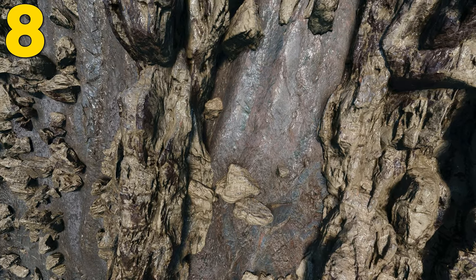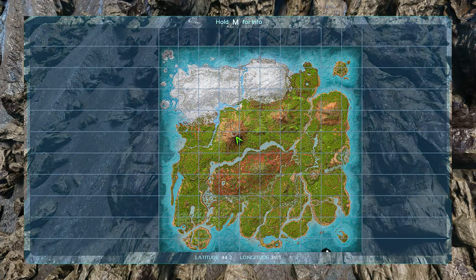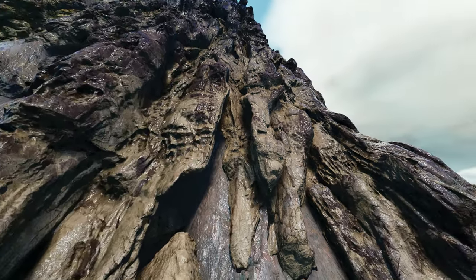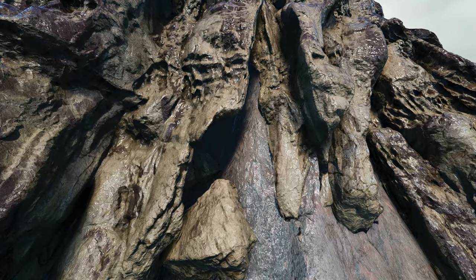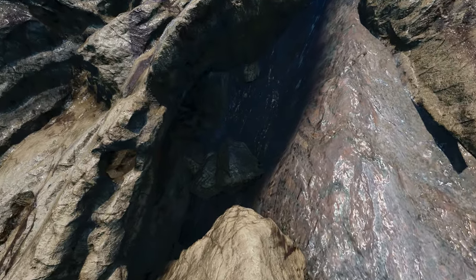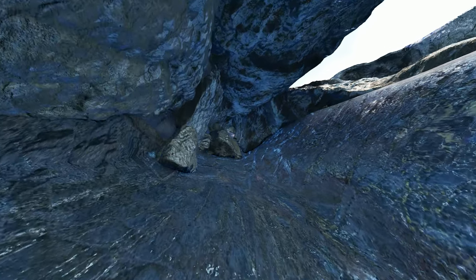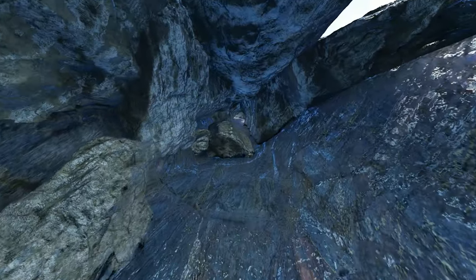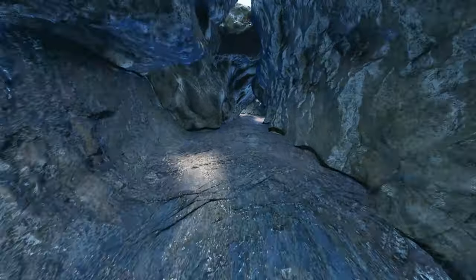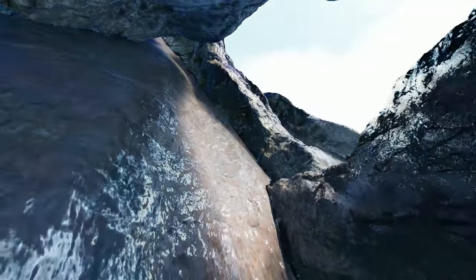Coming at number 8, this can be found at 44.2 latitude and 39.1 longitude. Here it is on the map. This one can also be found on the side of the volcano. It's actually a little bit more hidden than the last one, and you really cannot see this location until you're pretty much on top of it. Again it's kind of an awkward build, but it is super long and goes super high up. However, this one does have a little bit more room to work with, so building some foundations in here is more doable compared to that last one.